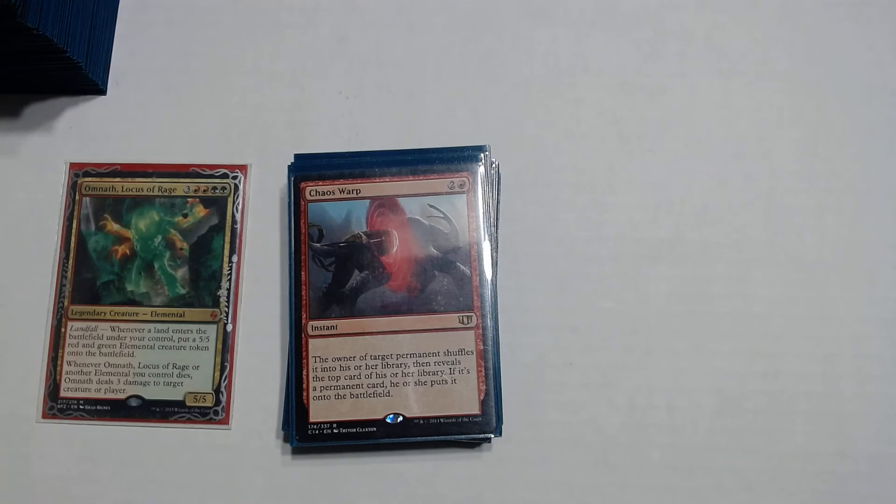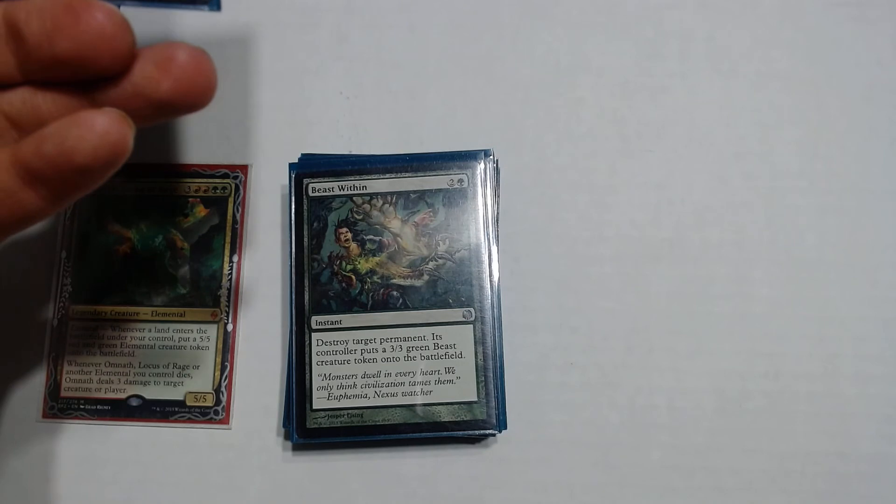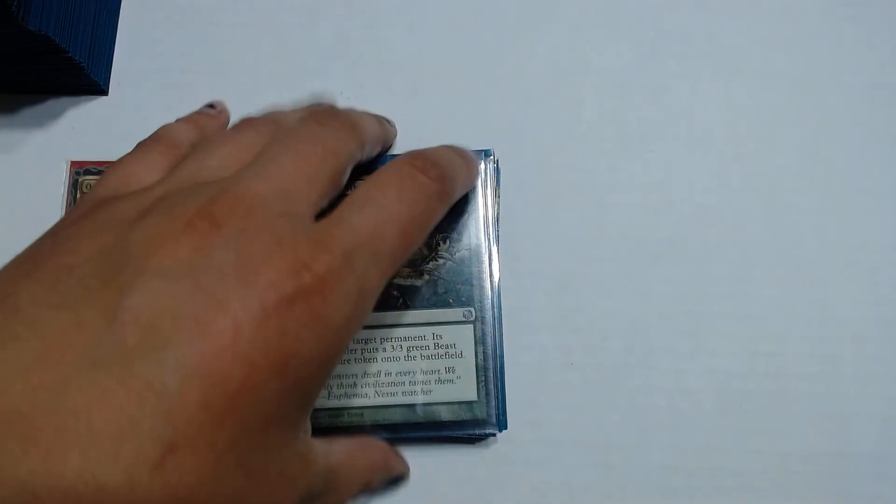For permanent removal, we have Chaos Warp — the owner of target permanent shuffles it into their library, then reveals the top card. If it's a permanent card, they put it onto the battlefield. Use this to remove something very threatening, like a Runed Halo or Vorinclex. Beasts Within — a 2 and a green: destroy target permanent, its controller puts a 3/3 green Beast creature token onto the battlefield. This is just really good — it gets rid of anything including lands, and you give them a beast but it won't matter because you're always making 5/5s because of Omnath.